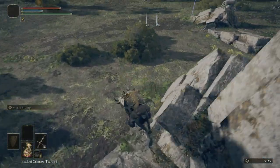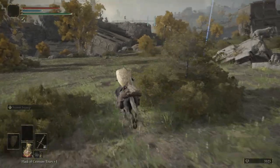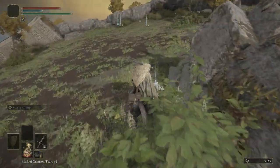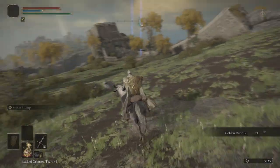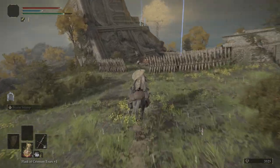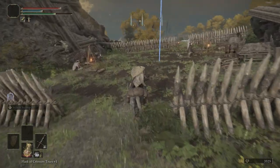We're going to hop down right here. We're going to have a bunch of wolves — I'm not going to fight them. If you want to, feel free. We're just going to pick up the Golden Ruin 2, and then ride into this encampment.